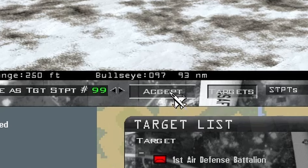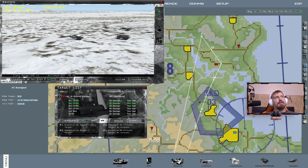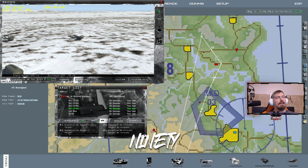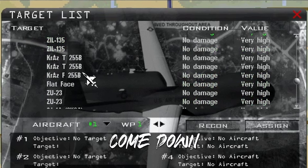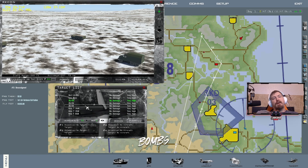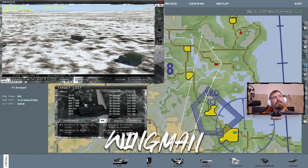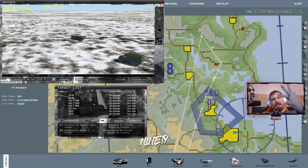We're going to set up target steer points. Our flight path uses waypoints through about 11, so we'll start at steer point 99 to avoid conflicts. I'll pick an SA-3 — these aren't mobile — and hit accept, which stores the GPS coordinates as steer point 99. I'll do the same for steer points 98, 97, 96, and 95, picking SA-3s each time. There's also a Low Blow radar and a Flat Face — fairly mobile. That gives us four targets. We're going to carry eight GBU-39 small diameter bombs and drop them in pairs, leaving our wingman to take HARMs against the Low Blow and Flat Face.